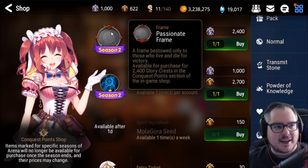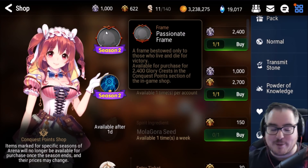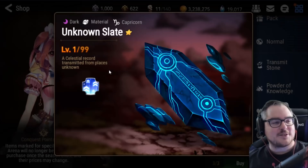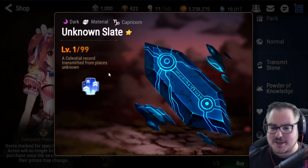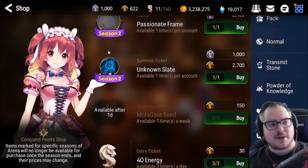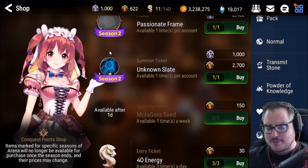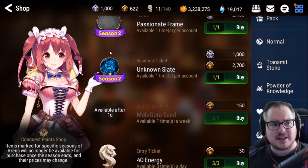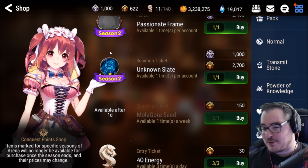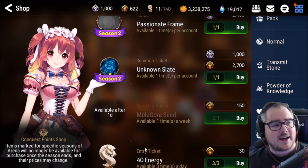The most important thing here is the Passionate Frame — obviously just kidding, but for people like me that's definitely the most important thing. There's also the Unknown Slate, which is used to memory imprint a five-star unit, so this is an absolute must-buy. However, you don't really need to buy it until the end since it'll help you the least right now, but it's something you definitely can't miss.